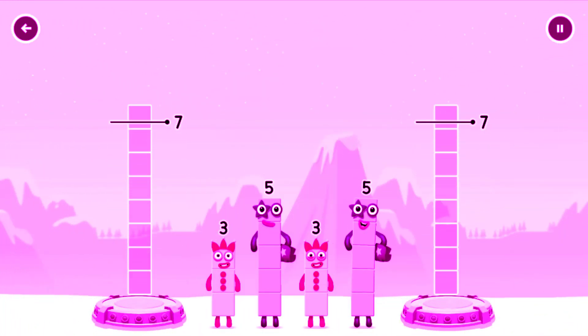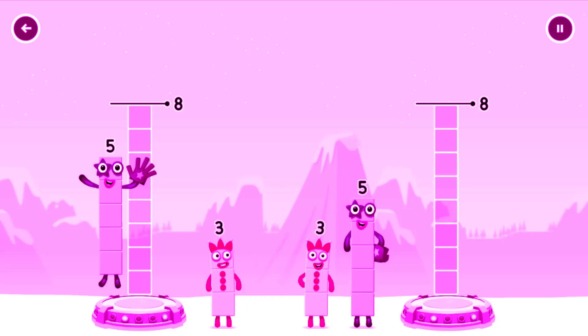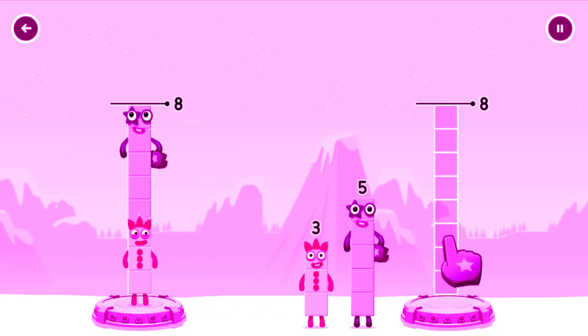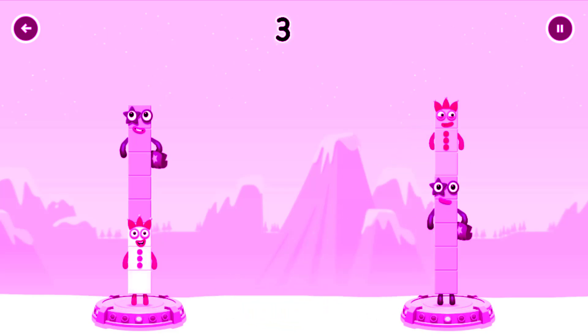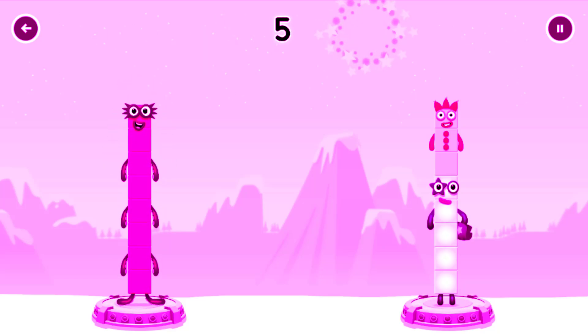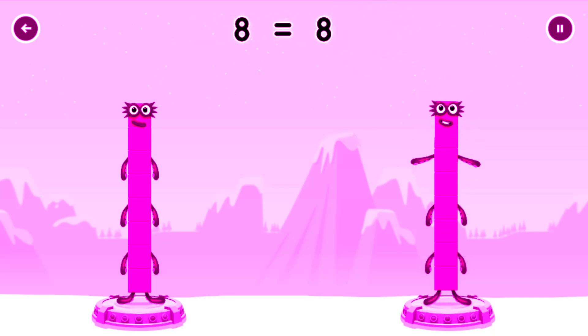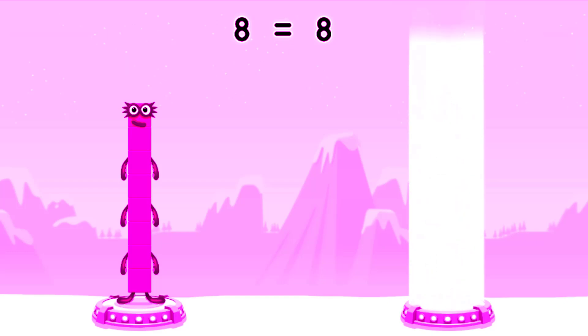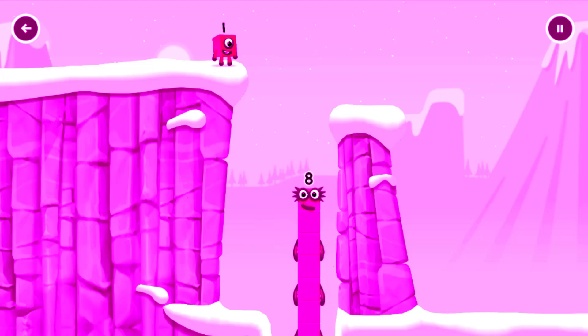Share the number blocks evenly to make two groups of eight. Drag the number blocks onto both sides until they have the same number of blocks. You cracked it! Three plus five equals eight! Five plus three equals eight! Eight equals eight! I am eight. Fantastic!